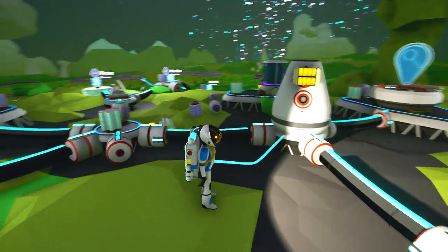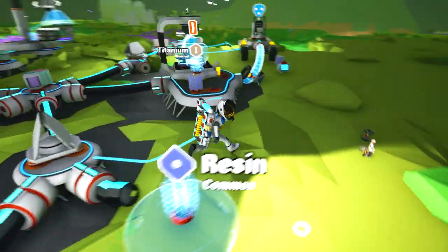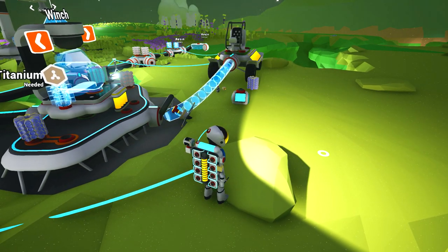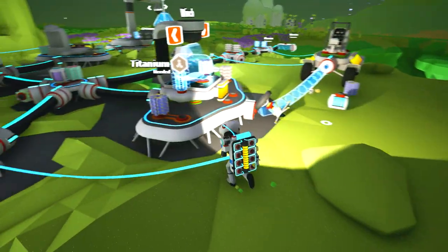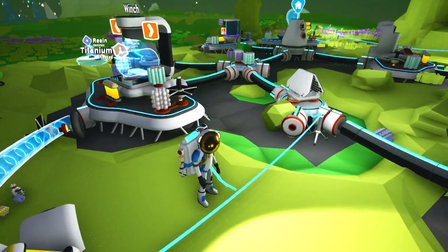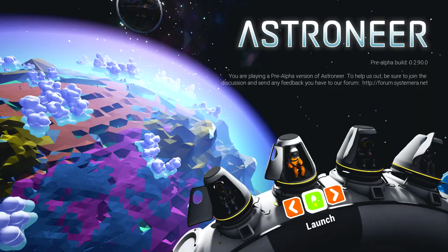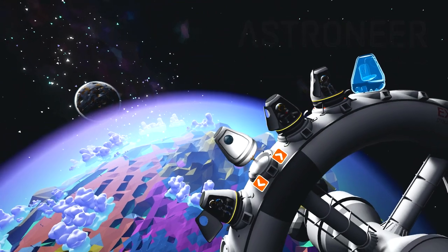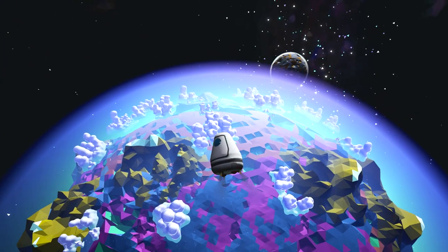You can get out of a storm by getting on top of one of these or building up to avoid the storm, or you could build down — we found that out. I played with three of my friends; if you'd like to see some multiplayer gameplay, check out my channel. We are gonna be restarting in Astroneer and doing it right — I want a more organized base than I have right now.